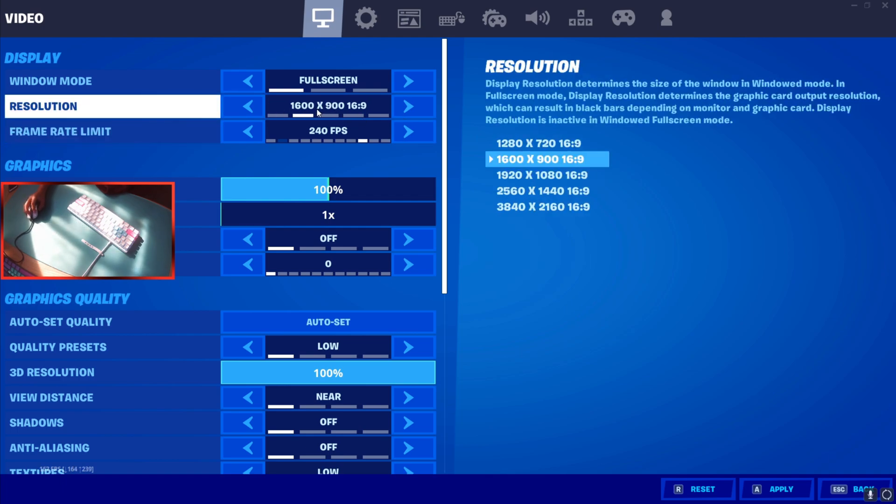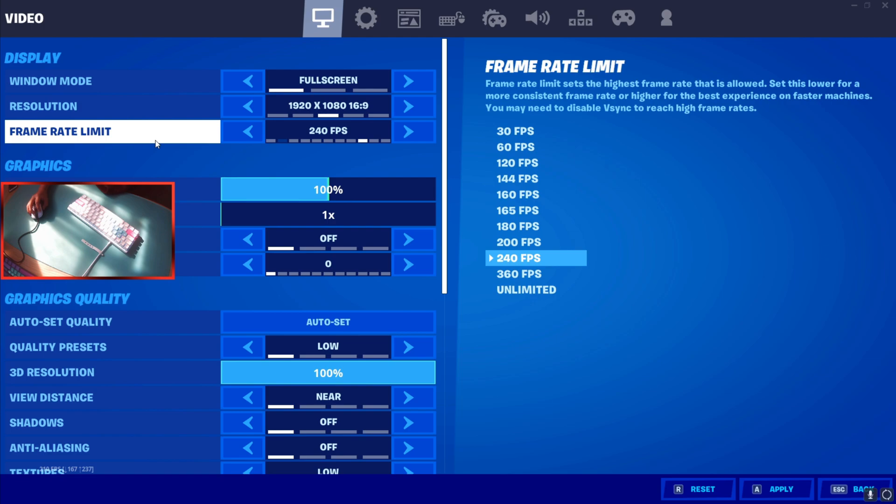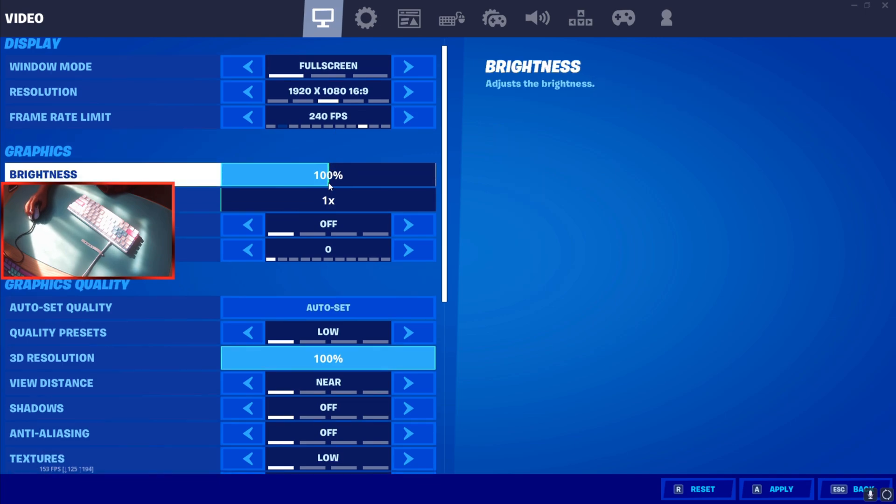If you struggle getting FPS you can drop down to 1600x900 or 1280x720, though it makes quality look a bit worse. For the frame limit: if your PC gets 200 frames but you don't have a 240Hz monitor, there's no point setting it to 240 FPS. Set it one step above your monitor's refresh rate — so for a 165Hz monitor do 180 or 200. I have a 240Hz monitor so I set it to 240 FPS. I don't go up to 360 because the bigger gap causes more jitter.